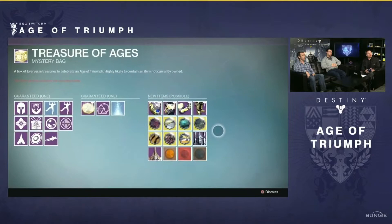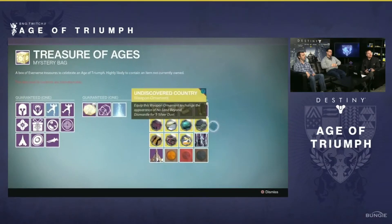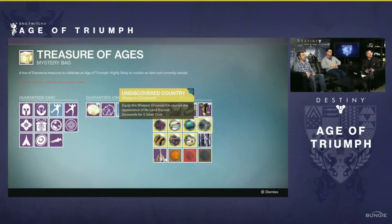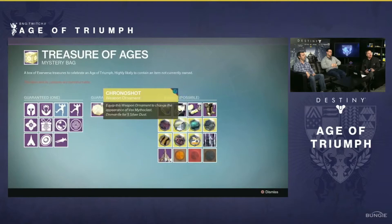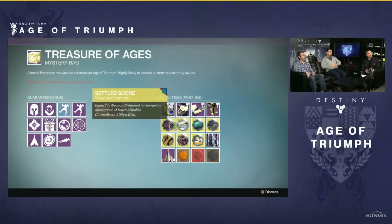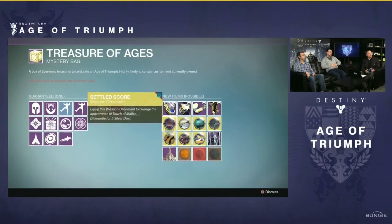First off we have Undiscovered Country, secondly we have Devourer of Moons, then we've got Chrono Shot, Settled Score, Tiger Shark, Perfected Predator, and last but not least we have Basilisk Glory. And that's pretty much all of the ornaments that we currently know are new.